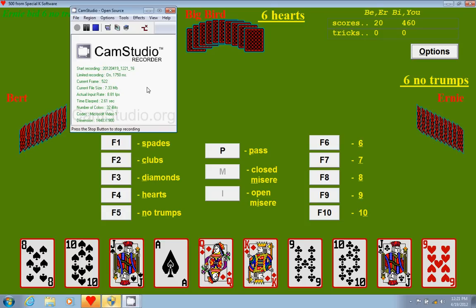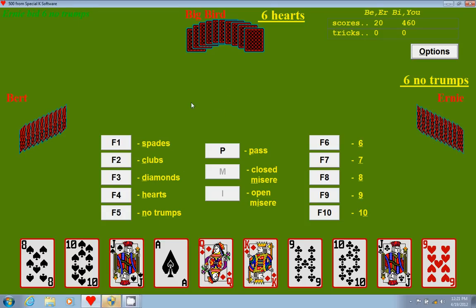Hi, my name is Bo Gleason, and I'm going to teach you how to play a card game called 500. 500 is a lot of fun. It's a four-player card game. You have teams — you and your partner versus, in this case, Bert and Ernie. The partners are two people on opposite sides of the table.